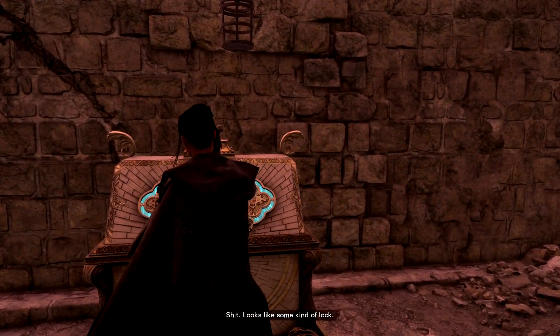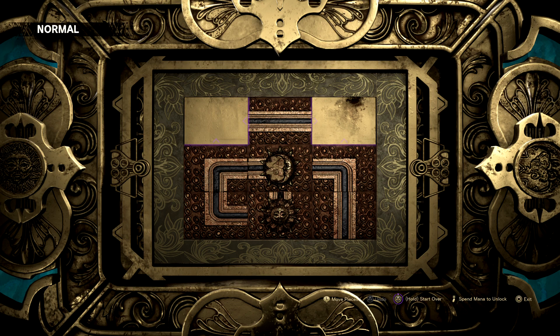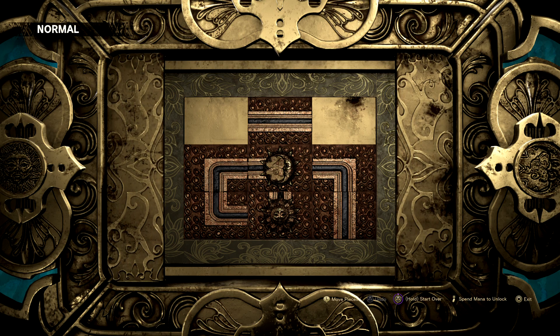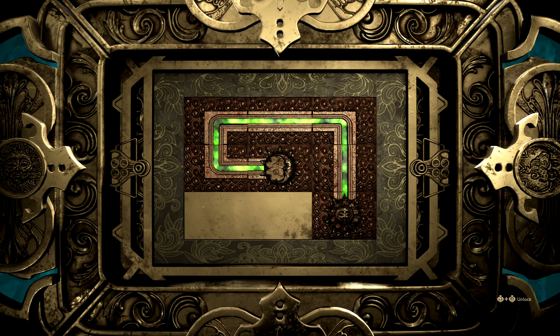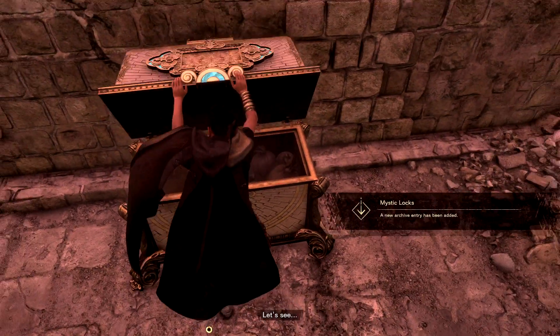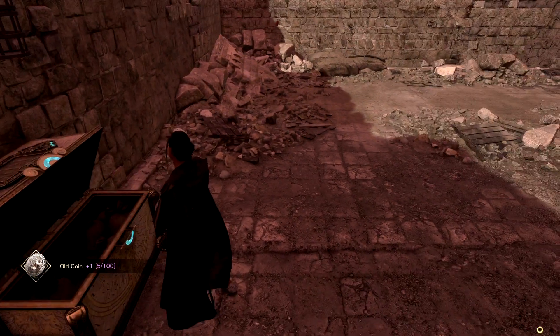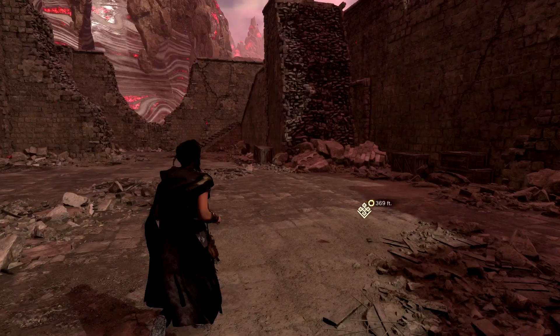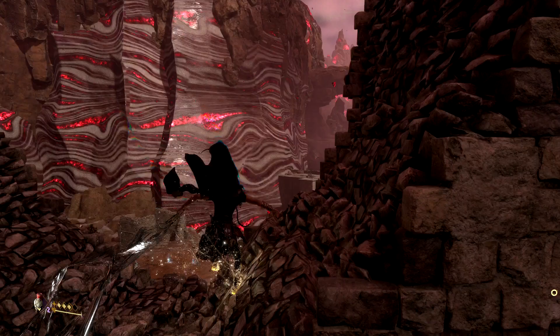Looks like some kind of lock. Oh this thing - I hate these. Let me just spend things. There we go, unlock. I think that does it. What do we got here? What did we get? Interesting.